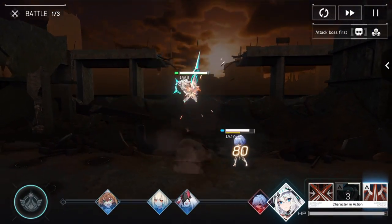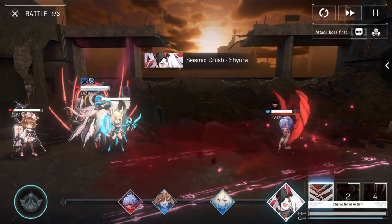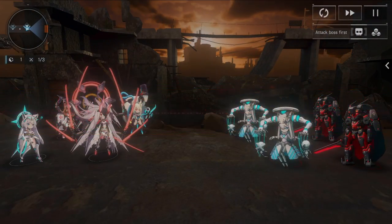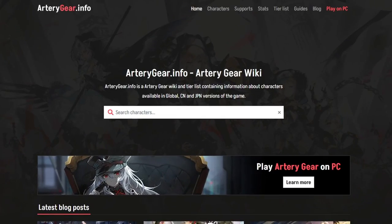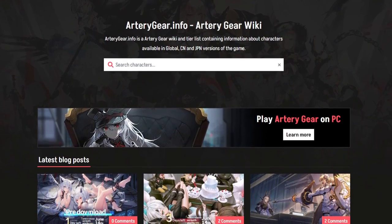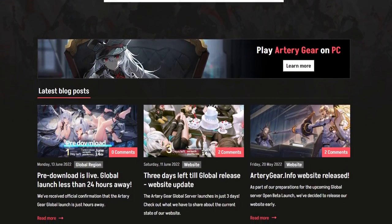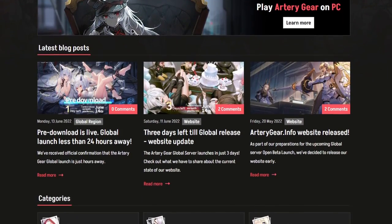And once you've got all that, you're done. Now you know how to re-roll and who to get in Artery Gear. Of course, this will probably change as we get more units and newer banners, but the basic premise should more than likely always stay sound. Also, a huge shout-out to arterygear.info — that's where all of this information came from. The site has tons of information, tons of things you can read and learn about Artery Gear that will make your life so much easier. I highly recommend you check it out. I'm not affiliated with them in any way — I just really like the resources they provide to the community.